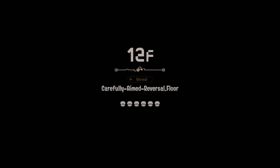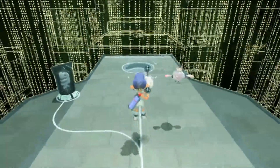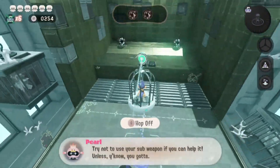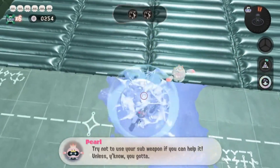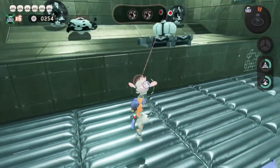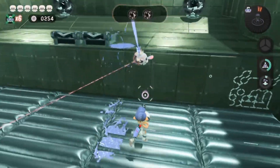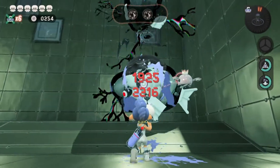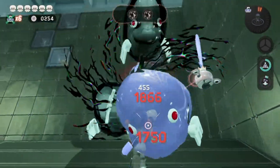We're coming up to the 12th floor, which is up next — we've already seen this stage. I think my sub weapon is the curling bombs, black bomb, and everything. These enemies come quick.